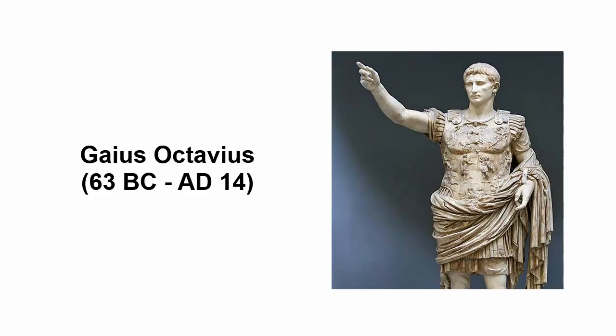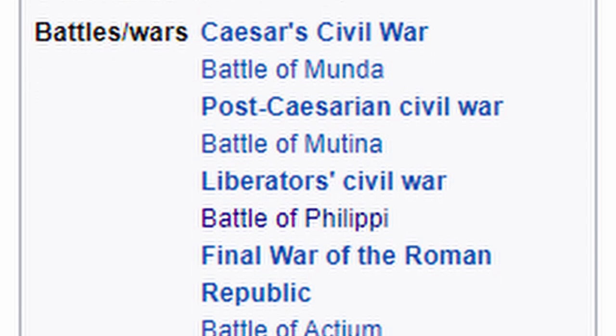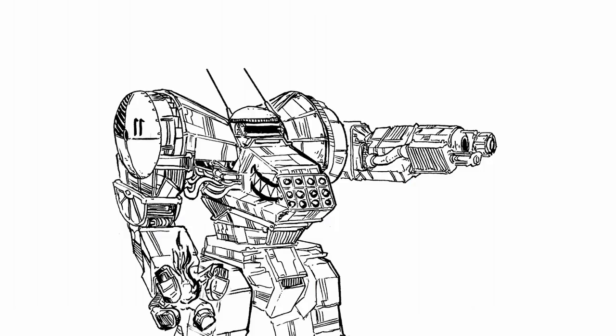Being a close friend to Gaius Octavius, the future Emperor Caesar Augustus of the Roman Empire, Agrippa stayed by his side and won a whole bunch of military victories for him and the Empire. The more important thing, however,